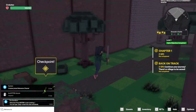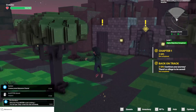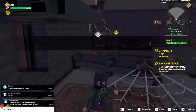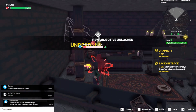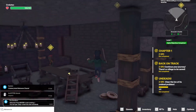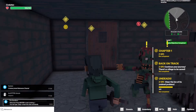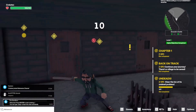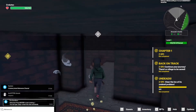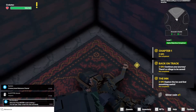Now we can go outside. Grab that checkpoint. Let's go in here. I think we gotta do this first. Gotta kill those zombies in here, and there are some up here too. And in here as well. And the coin — you don't need to collect the coins, by the way.